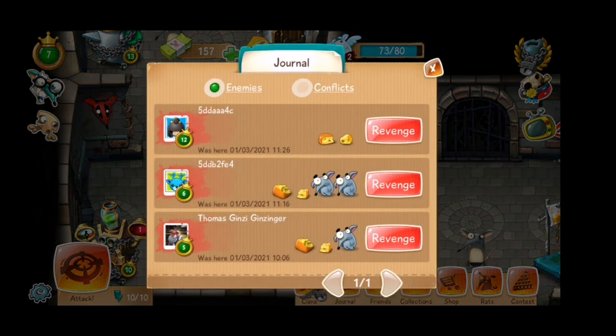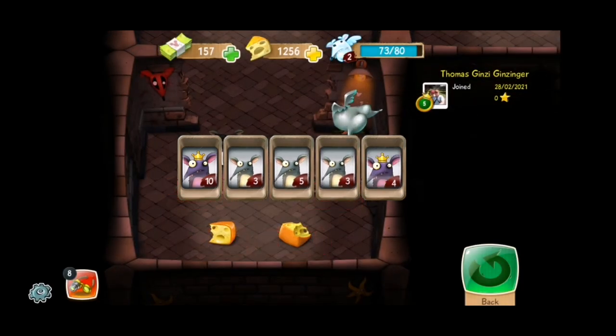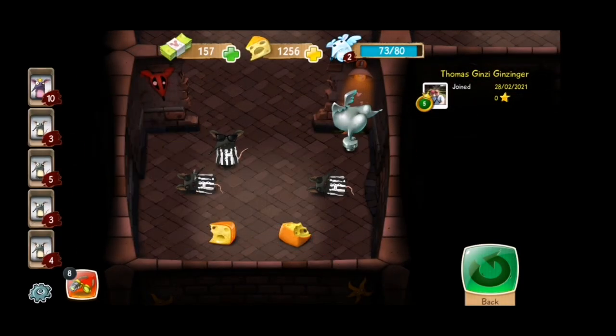I'm a very vengeful person, so let's strike right back at Thomas — Thomas, you have no idea what's coming at you. You can plot your revenge straight from the journal. Raids are always done in parties of five critters. If you have more than five rats in the family, the game will form a party randomly for you. Because of that, you should keep your family's levels and skill set fairly balanced to always have a winning hand.